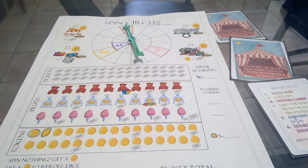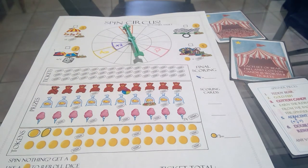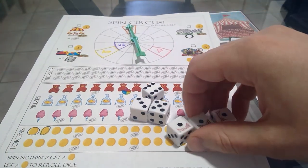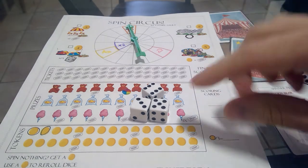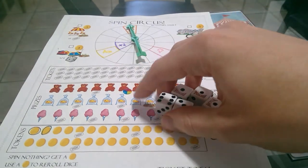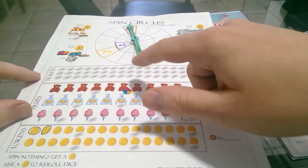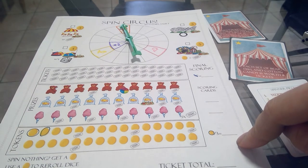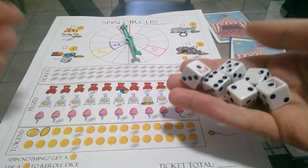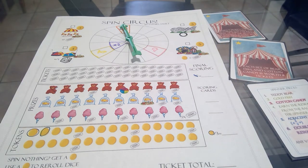Players keep going until one player fills up their spinner entirely — then finish that round so everyone gets the same number of turns. All other players still add a piece and spin once more, then you total scores: tickets crossed off, scoring card bonuses, and one ticket per three unused tokens. The basic round structure is: active player rolls, must add a piece; other players optionally add a piece; everybody spins; next player clockwise becomes active.